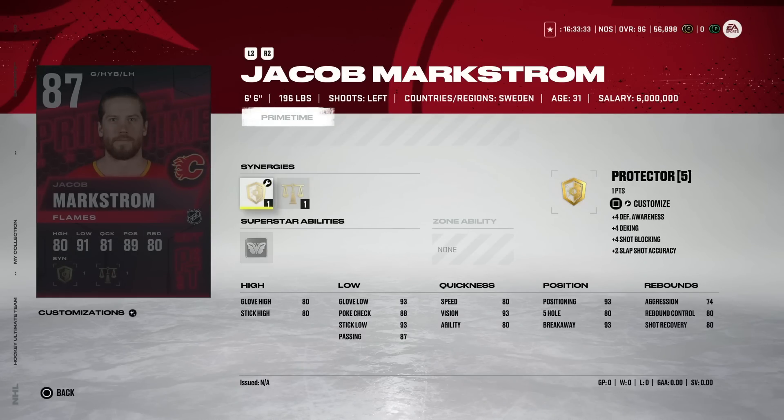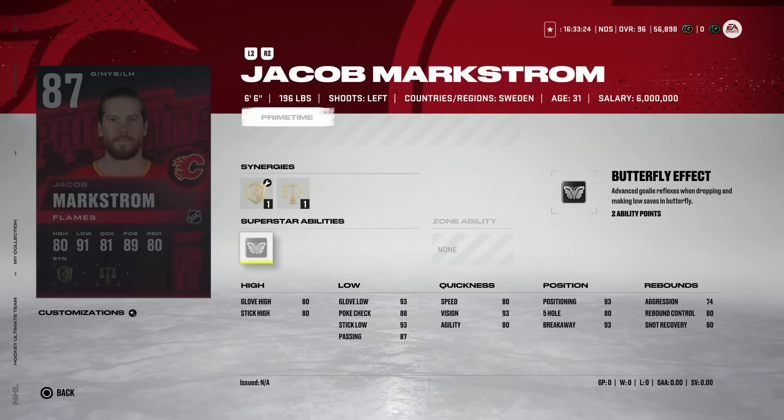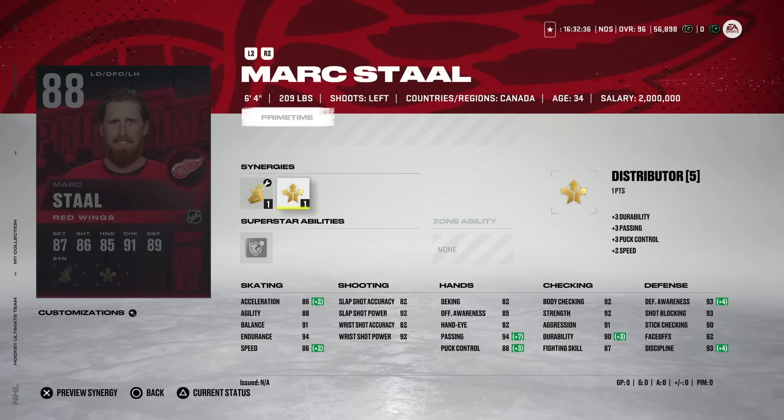We've also got the 87 Jacob Markstrom with Butterfly Effect. He is six foot six with 74 aggression — bigger goaltenders still have a place in the game, it's not all about Goal Post to Post. The issue is he's 87 overall so you're paying 30k. Markstrom cards last year were phenomenal, but unless he has crazy abilities or Goal Post to Post, it might be time to move on from these types of cards. If you like Markstrom he's huge, but at 87 overall basically every one-timer is going to go in.